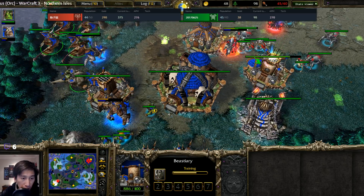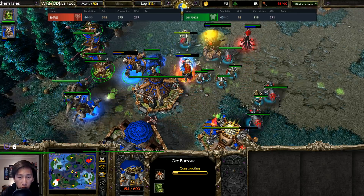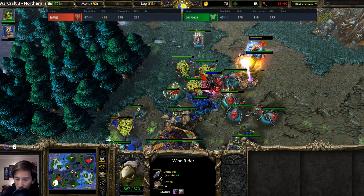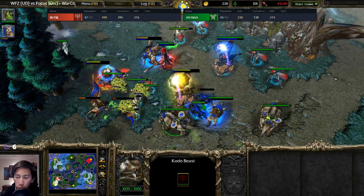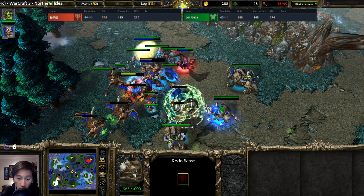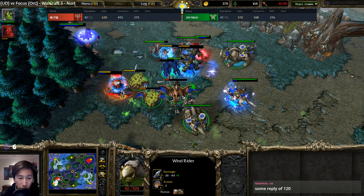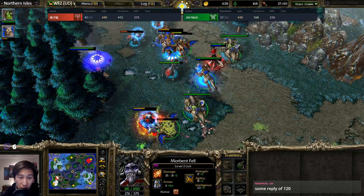Being upside down on supply means no new units can be trained as the Death Knight continues to lead the army, slowly picking off units one at a time. A new Orc burrow is being constructed in the back. Anytime a wind rider gets webbed down you're forced to fight in a bad spot. Obsidian Statues now join the fight. Kodo Beasts are desperately trying to eat something — two Kodo Beasts start digesting units, giving the wind riders a chance.